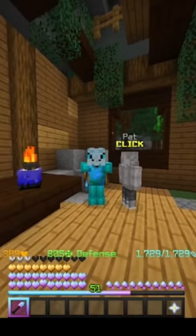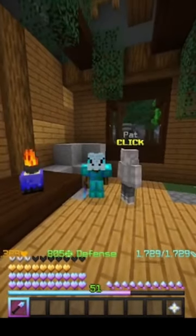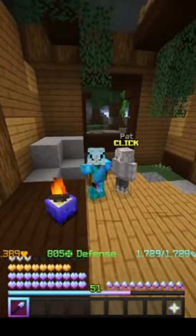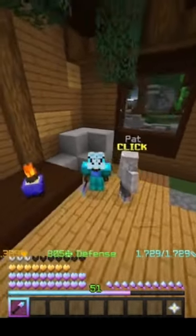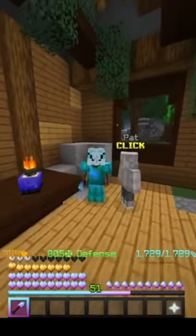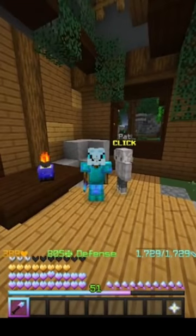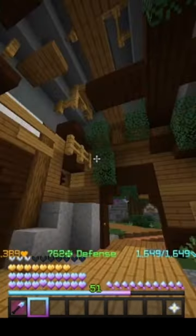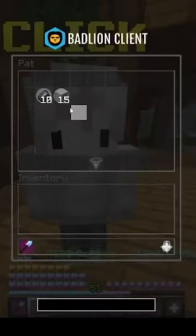Hey guys, back with another YouTube video. This is going to be a short one, just a very quick money-making method to do with my man Pat over here. It just takes 3.9k coins to do it and it can make you 10k profit, and all you need is the bazaar unlocked.